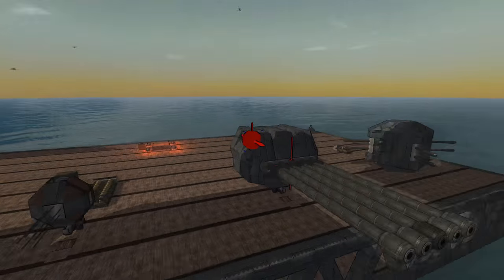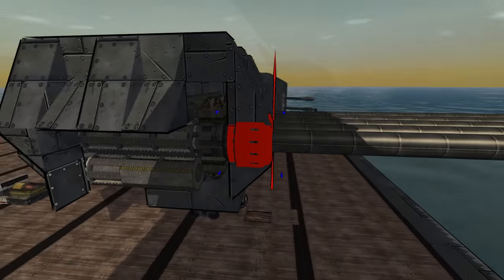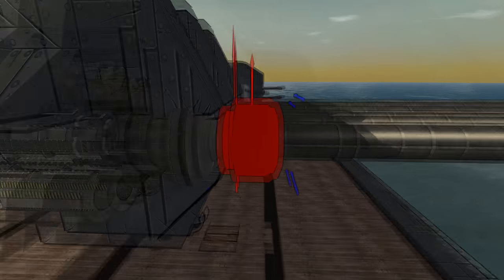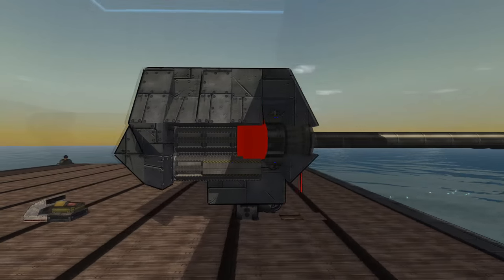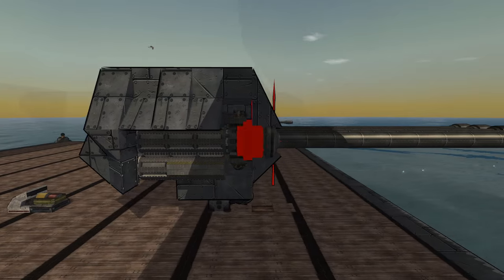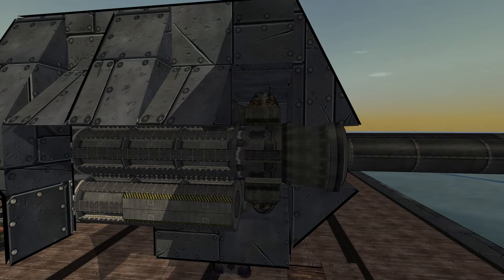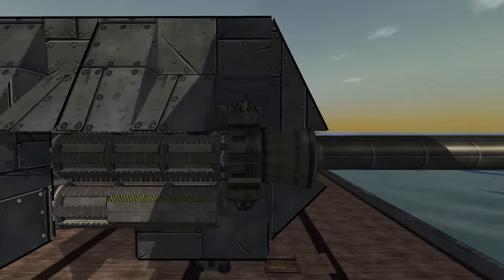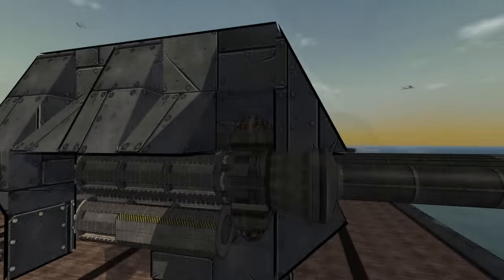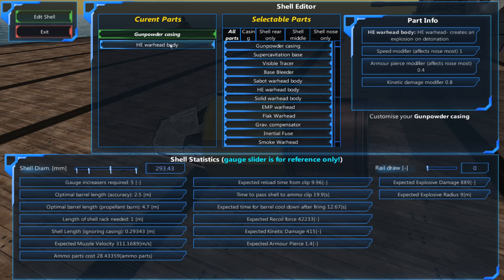This one I'm particularly happy with. I think it's actually a little bit overpowered. This is a 292mm - closer to 293mm cannon. It has four gauge increases and three coolers and two ammo inputs. I have tuned this so that the barrel cools down in just the right time to fire two shells in regular time. Because this has two ammo input feeders, it essentially gives it the same reload speed as a single autoloader. But if you had a single autoloader, you would also need the two inputs anyway. So if you want to make a cannon that only has one autoloader, you're actually better to just use the inputs and put it directly into the firing pin. It's a 293mm gunpowder HE - nine metre explosion, 889 damage. Pretty good.